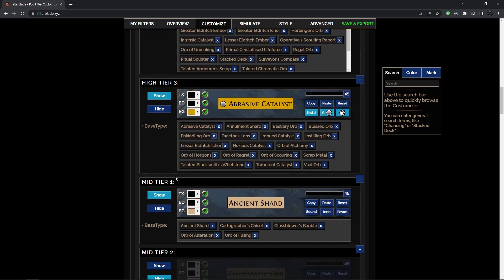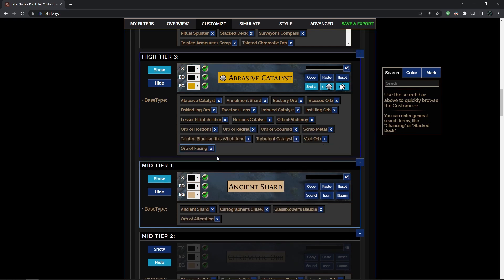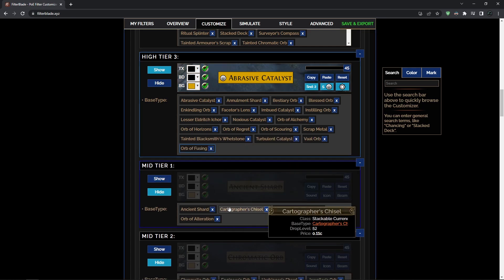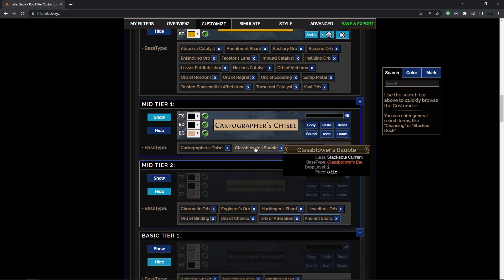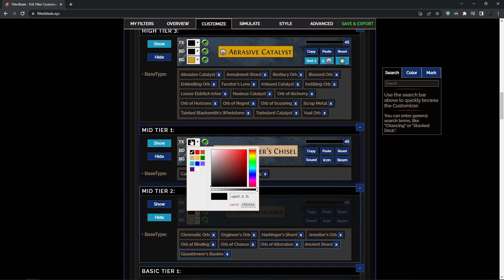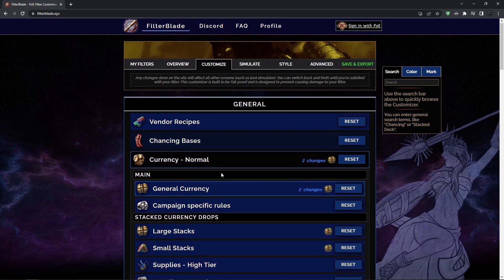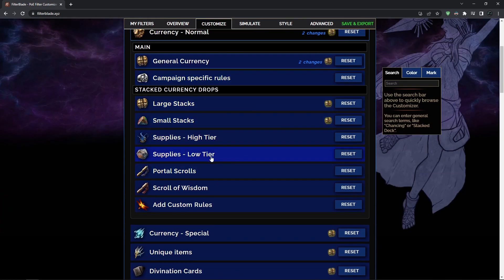Then you go to Customize and change a few things for yourself. Maybe you want Orbs of Fusing to actually show as yellow items — it's very simple to change, you just drag it and it shows you what you changed. Or maybe you want alterations, shards, and similar things to not show up but fusings to show — you drag fusing here and hide the rest. You can also keep fusing where it is and drag everything else to the category below to hide it. You can also change text, color, and so on for pretty much every currency or divination card category.